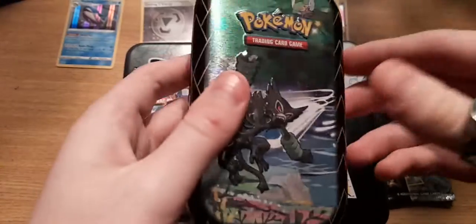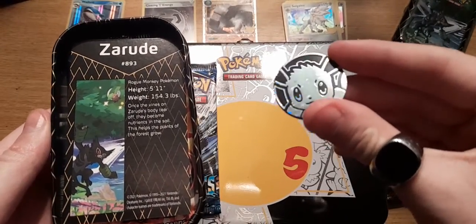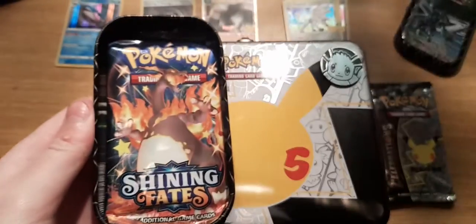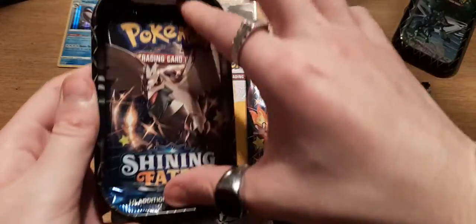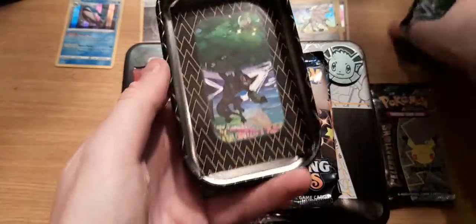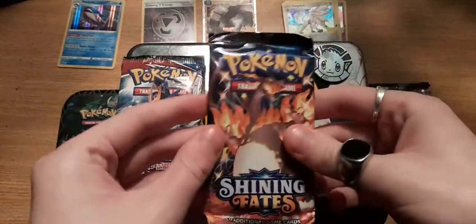To break it up I'm going to do a Shining Fates. We've got an Eevee coin, which is so nice compared to all the rubbish ones. We've got a Suicune and an Entei, a Charizard pack of Shining Fates, and a Corviknight. There's a little art card as well — this is the last one I needed. Sainsbury's are stocking these for some reason, so we'll crack open with this one and then carry on with the Celebrations.